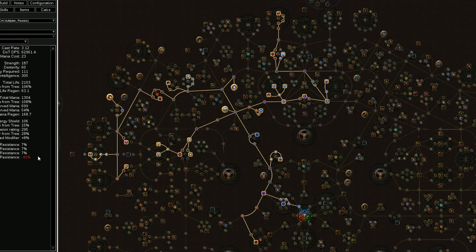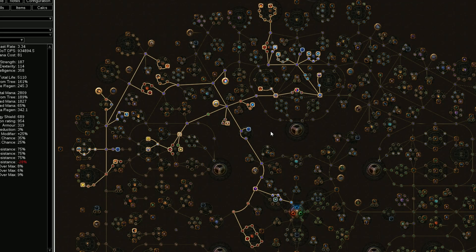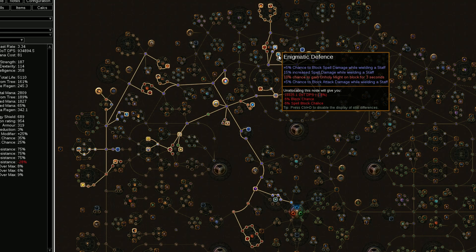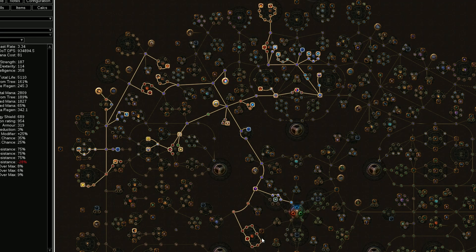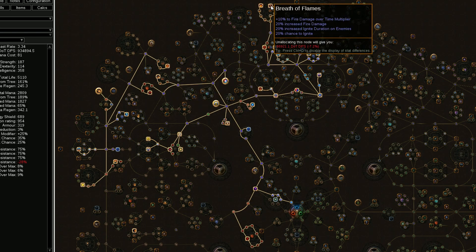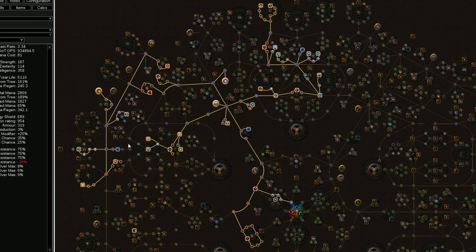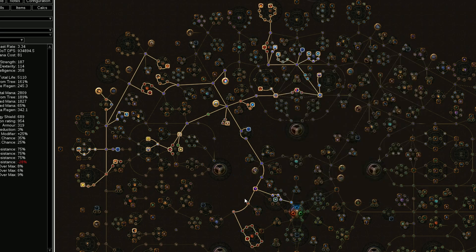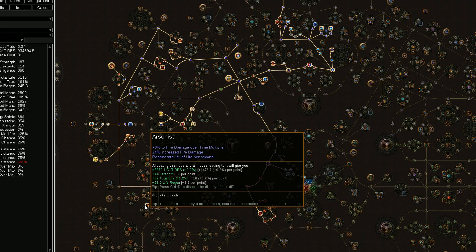Now let's look at what the character looks like right now and how I build it for the endgame. Basically all I've done is switch over to using staves — I've grabbed the staff block nodes and the mana clusters around them, filled out all the life and fire damage over time multiplier damage clusters that are close to the other clusters we've already invested in, and picked up a couple more jewel slots. In my jewel slots I've got an Abyss Jewel that gives me a chance to get Onslaught on kill and Phasing on kill, which I'd recommend getting somewhere in your build if not on jewels then anointed onto an amulet. For my amulet anointment I got Arsonist because it gives fire damage over time multiplier and 24% increased fire damage, which is a very nice DPS boost.